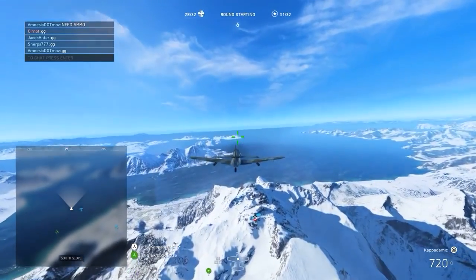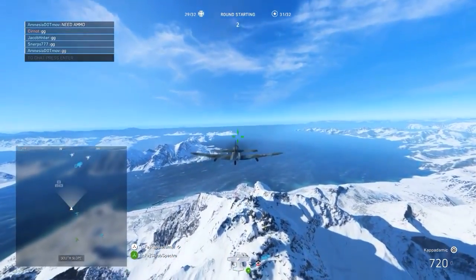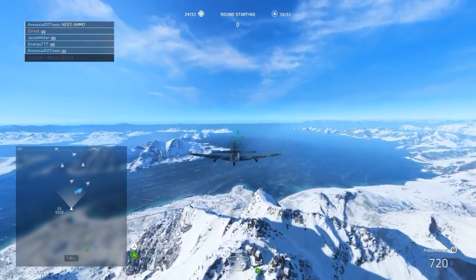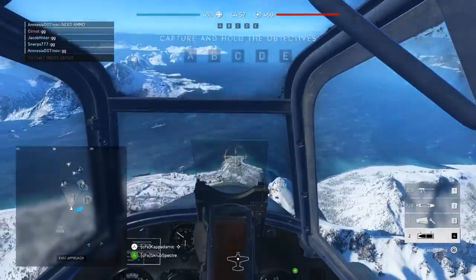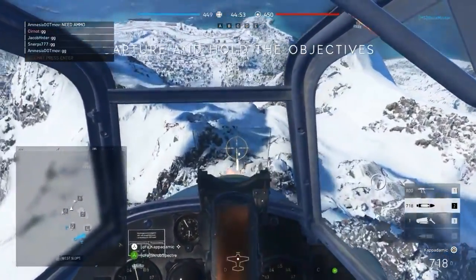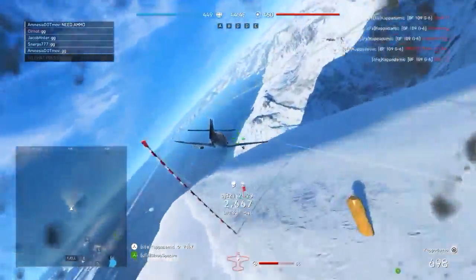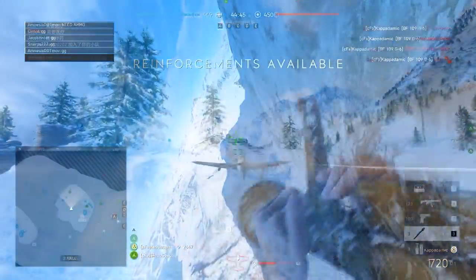Capademic is next up on Fjell 652. This isn't your usual fly-over-the-enemy-spawn-and-blow-them-up with a JU-88 — this is going to be with a fighter using the rocket pod loadout. This is an example of exactly what you can pull off with a fighter where the enemies are bunched up, and yes, maybe DICE need to do something about that. But it's nice to see that fighters can also pull off some of this stuff, not just the bombers.